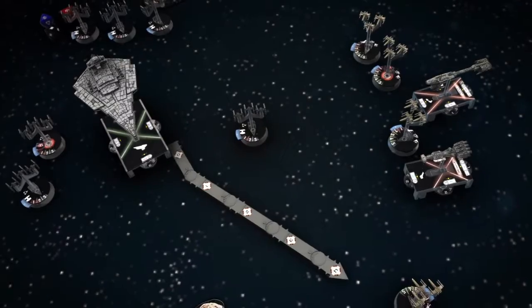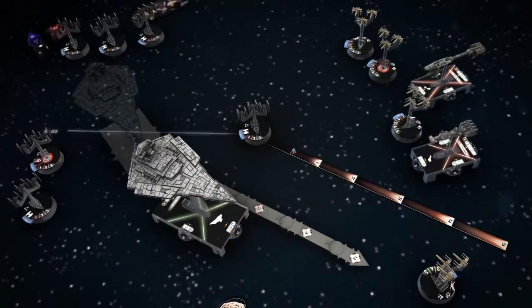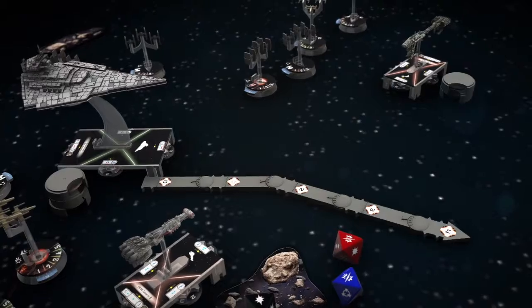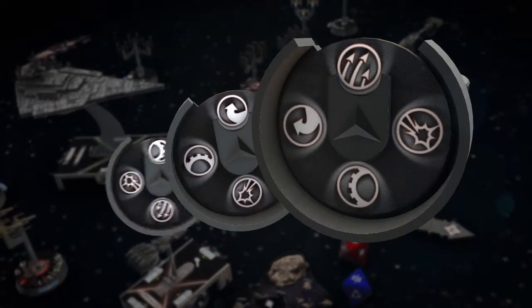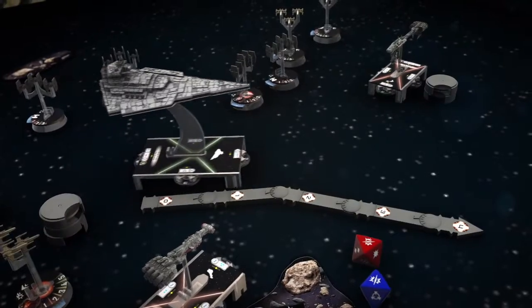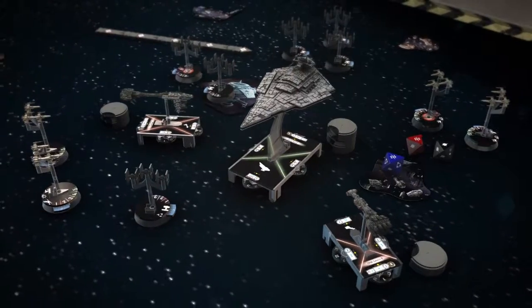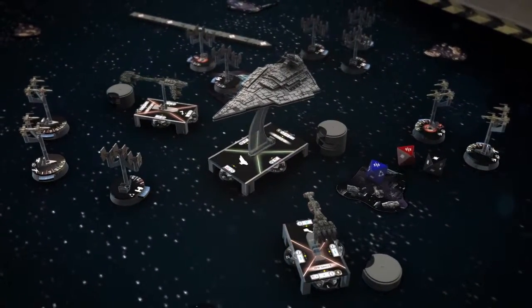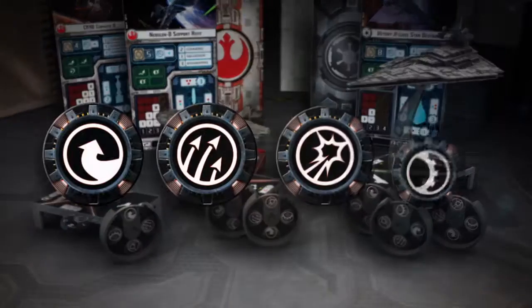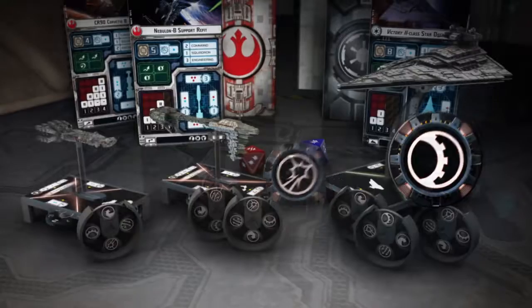Capital ships can't easily vary their speeds or execute hairpin turns like the starfighters that buzz around them. So successful admirals must learn to master their ship's command dials several turns in advance and plot courses using the game's unique maneuvering tool. In order to maintain control over a massive and powerful capital ship, you must react to the shape of the battle and issue commands that you intend to execute two or more rounds later.